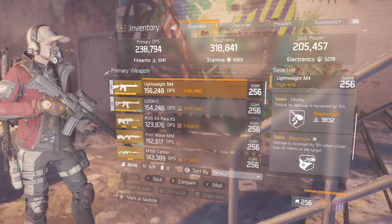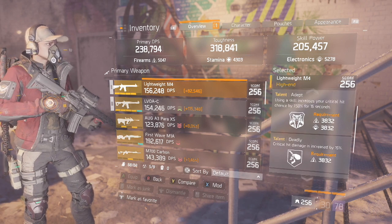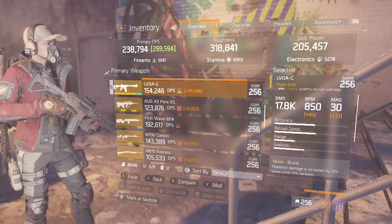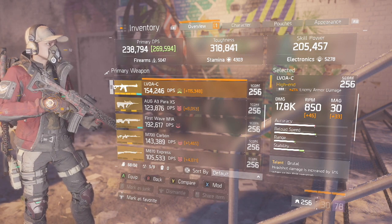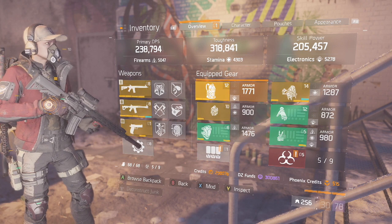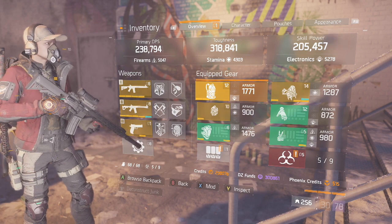My lightweight M4 has depth, deadly, and responsive. Since I have such high skill power and electronics, I get a really good pulse, so crits really matter for my lightweight — that's how I get more damage than people would expect off of just the base. My level 4 when I ADS has brutal, responsive, deadly as well, so this is like my distance gun for when people run out of hip-fire range. Going into the build itself, as you can see it is 3 Gold and 3 Tactician's Authority — my favorite gear set.